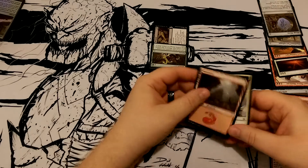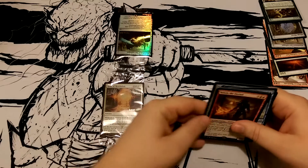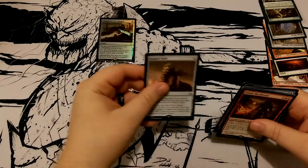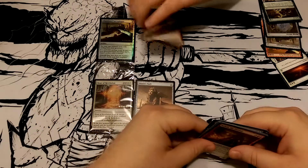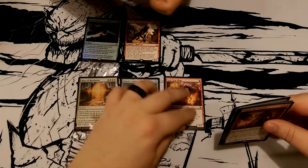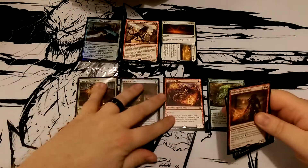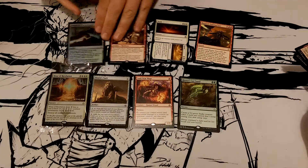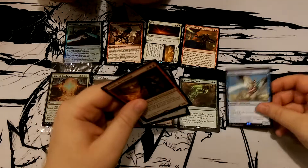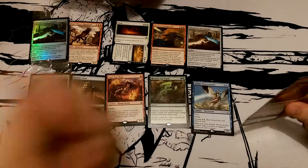I'm pretty sure I won, but let's do a little overview. Mine started with the Hour of Revelation; Room Service started with an Abandoned Sarcophagus — that was our pre-release special. Then we have Oracle's Vault for my first pack; Room Service got the Heartpiercer Manticore. Next up: Soul Scar Mage. Dust of Dawn. Third pack: Rona's Last Stand, Hazereth's Dying Fury. Nimble Obstructionist followed by another Abandoned Sarcophagus.